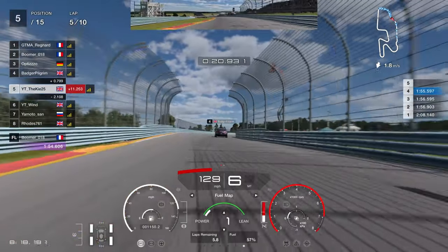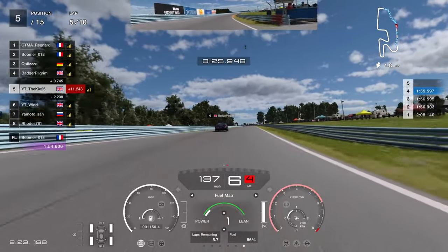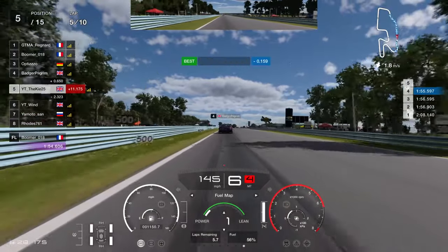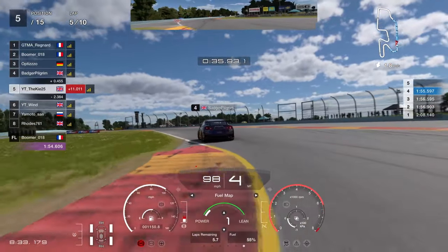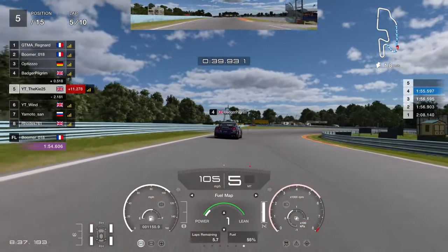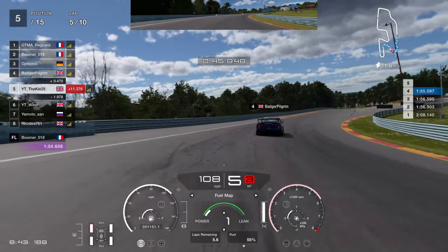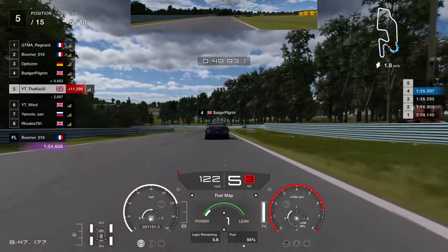We're picking up the slipstream so we can short shift to sixth gear early — about a third of the way on the rev bar. Always pay attention to your fuel percentage, how many laps remain, and judge it so you've got enough fuel at the end if needed. I know Wind behind us very often saves fuel for the last few laps, so I'm trying to be conservative while pushing — it's a very tactical race.